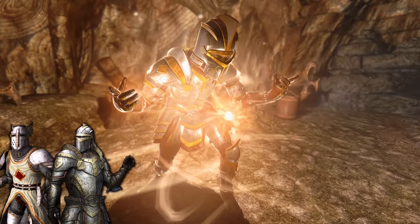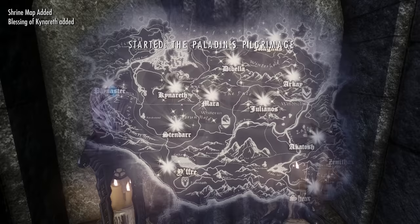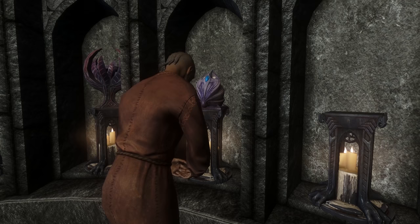It introduces these items through a new lore-friendly questline that also takes inspiration from some of the quests found in the Oblivion DLC. To start it, you'll just need to pray at any of the shrines to the 8 divines. The quest will then automatically begin, and your next objective is to pray at every other shrine in the game. Most of these can be found fairly easily — you can even head to Solitude's Temple of the Divines for a shortcut.